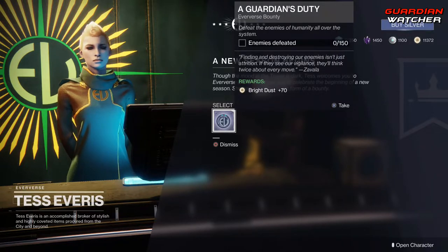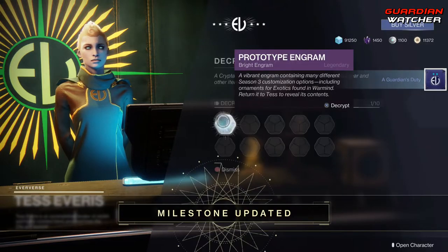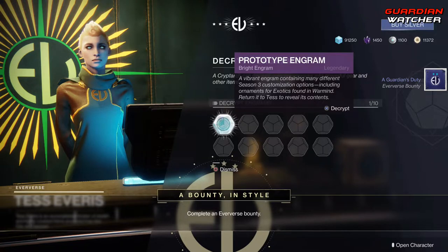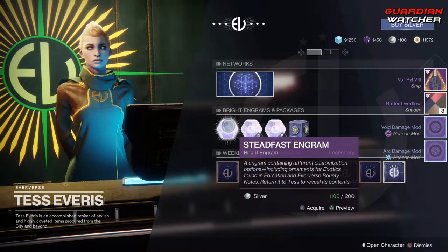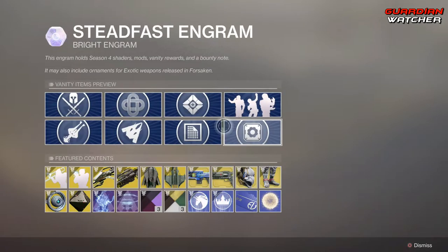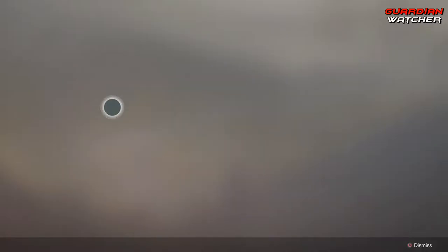I have over 11,000 Bright Dust, so Bright Dust isn't an issue for me, but we're going to go ahead and take that. I still do have a Prototype Engram, so I'm going to get rid of that. And now we do have new Steadfast Engrams. As for the armor, I'm just going to go through it real quick.